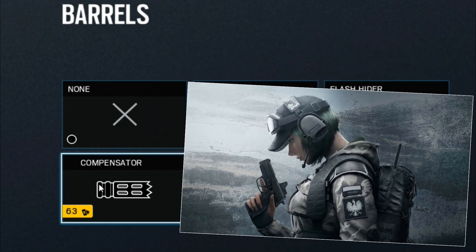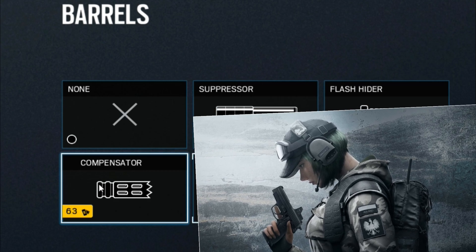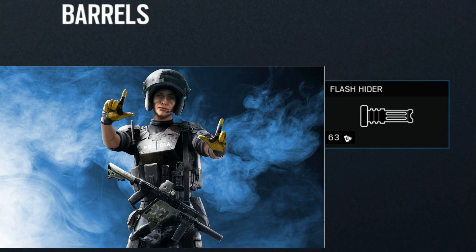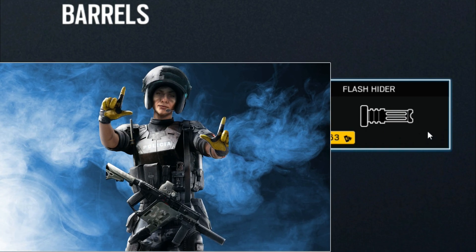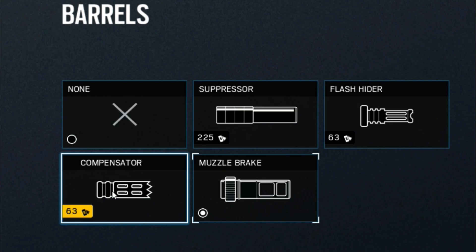Someone like Ella is going to be amazing with a compensator because the weapon shoots so fast. However, sometimes even with fast-shooting weapons — I use Mira — I actually use a muzzle break with her and sometimes a flash hider. Believe it or not, I use that on Mira. That's pretty crazy for me to say, but it's because of the mag size. Ella on the other hand, I usually spray and pray, so I use a compensator for that.